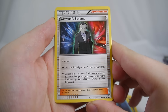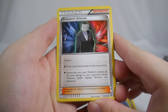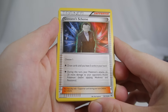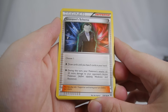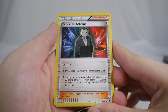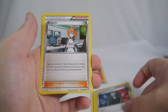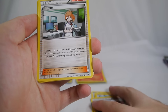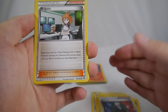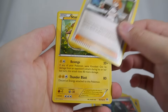Giovanni's Scheme is a really cool supporter I wanted to highlight. It's the first supporter I can remember that gives you an option: you can either draw cards until you have five in your hand — like a lesser Shauna — or during this turn your opponent's attacks do 20 more damage to your opponent's active Pokémon, similar to a lesser Iris. It's an interesting supporter that gives you options, which I think is really cool. We also have Brigette, a pretty cool supporter that lets you search for a Basic EX or three Basic Pokémon — your choice. Another supporter with a choice, and a really cool card.